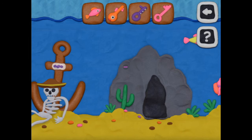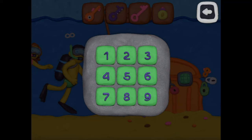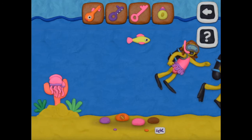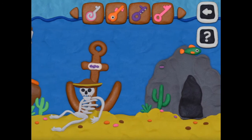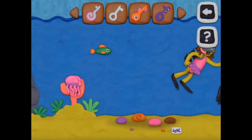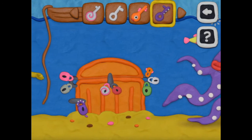One, nine, seven, six. 2849. Who pulled out the jellyfish? The key. Now you can't pick up the fish. One, nine, seven, six — okay. Let's unlock this keyhole first, guys.